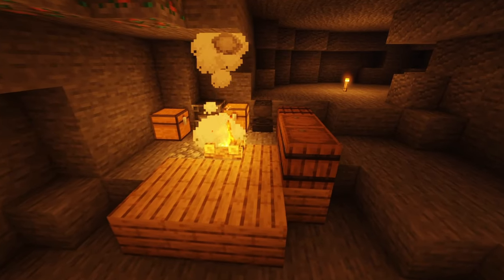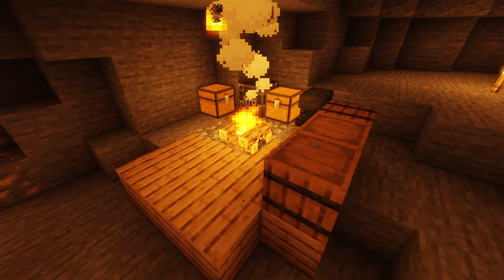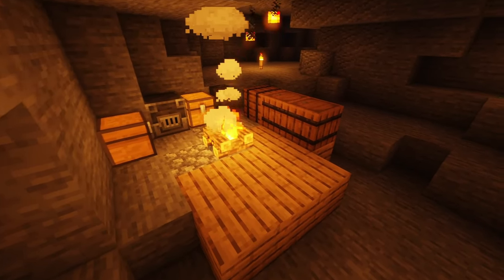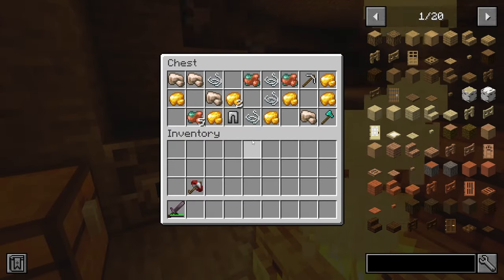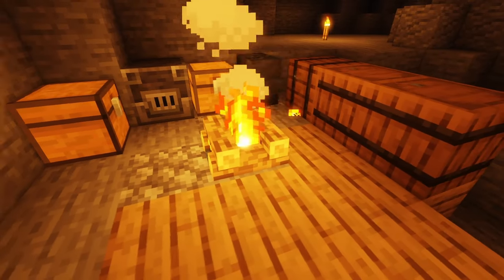Before looking at any of the artifacts this mod adds, there is one structure it adds underground which is the underground campground. These are pretty cool because they add little structures where you can gain some loot from them, like little chests like this.